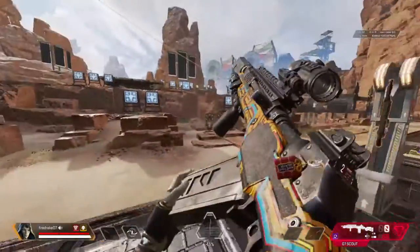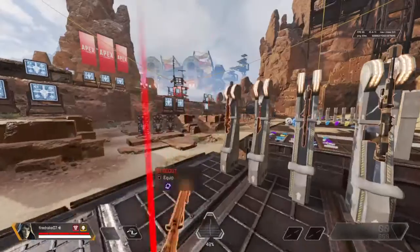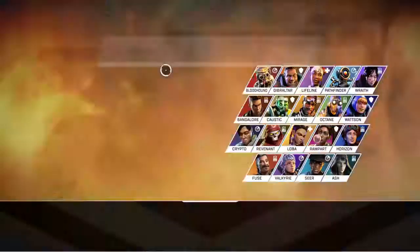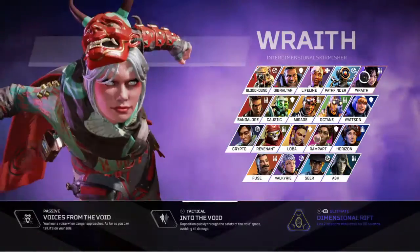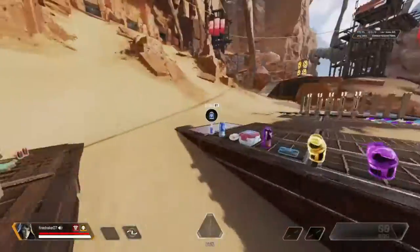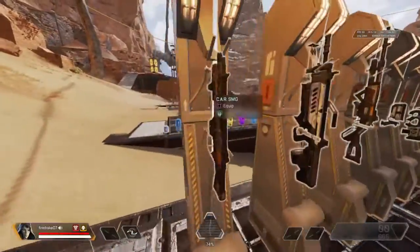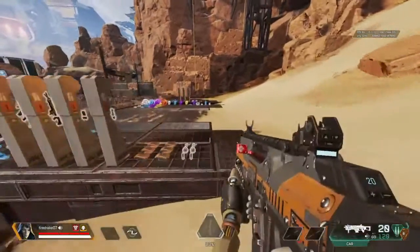Everybody's gonna be using that once they get the G7 out of the care pack. All this stuff is still in — let's see all the different legends. I think Wattson got buffed. I'll try the CAR again because you can actually equip light ammo with it and you can switch it.